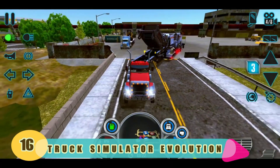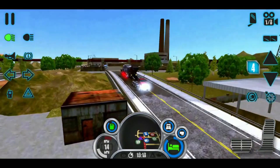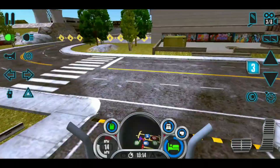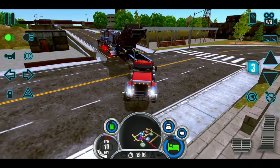Number 16: Truck Simulator Evolution. This American Truck Simulator features many semi-truck brands with realistic engine sounds and detailed interiors. Drive across America and transport cool stuff such as vehicles, gasoline, gravel, food, and many more.